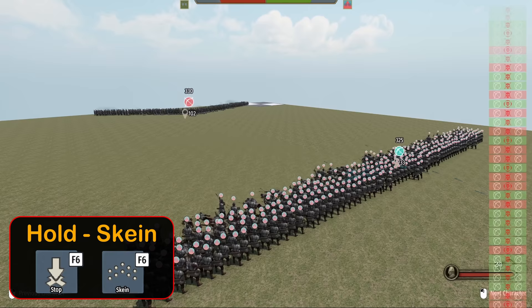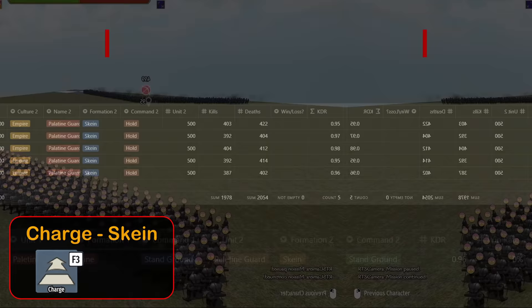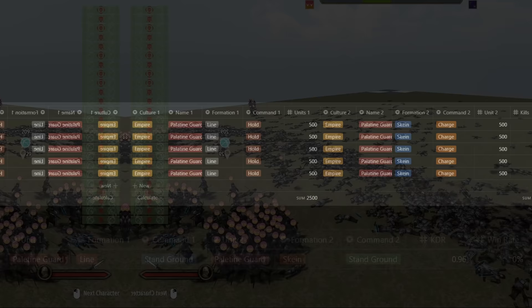I wasn't sure what to expect with skein formation. It's fairly even most of the way down, but skein takes the lead and line formation routes this time. We see a 0.96 KDR and 0% win rate for line formation, giving skein a slight edge overall. Charge seems to be the biggest loser in this video and we don't see it changing with skein. The lines actually meet and engage in melee, but line formation has close to 50 more units — an insurmountable deficit. We see a 1.77 KDR and 100% win rate for line formation over skein charge.